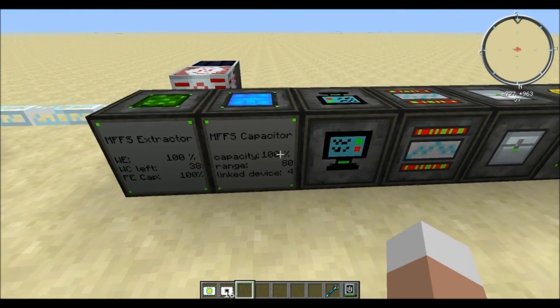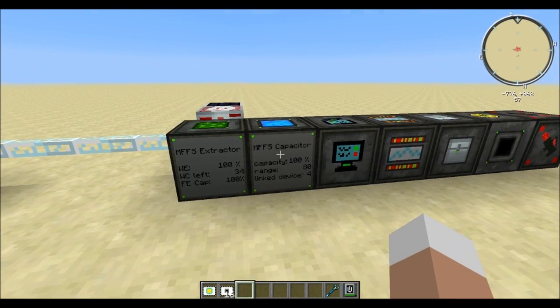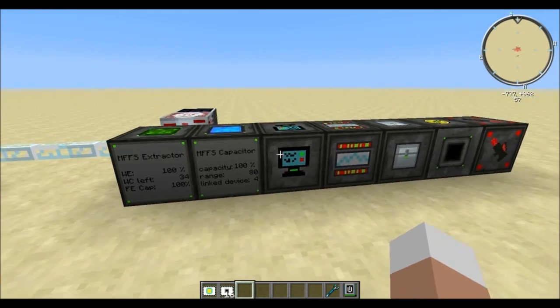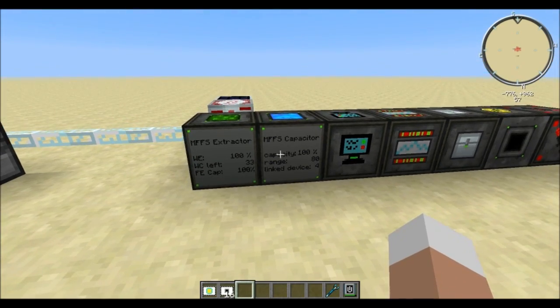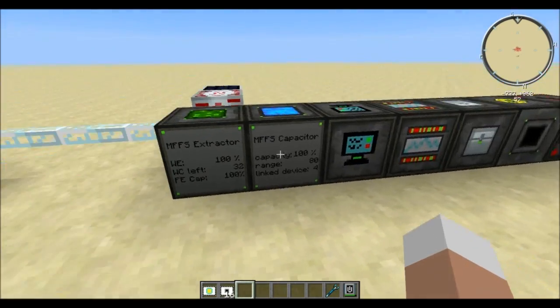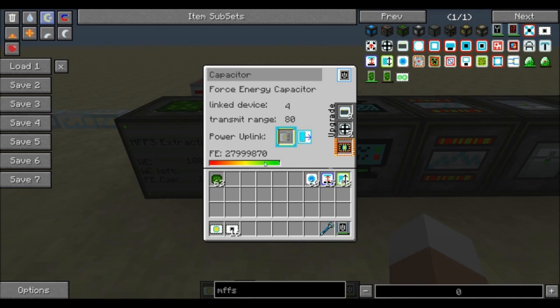Now let's have a look into the capacitor itself. You can name it, and you can switch it on and off with redstone or your multi-tool switch. Currently we have linked four devices, which simply means we have created four power link cards hooked up to other machines linking to this capacitor. This capacitor is responsible for distributing all of the stored force field energy to where it's needed — the extractor will bring it over there.